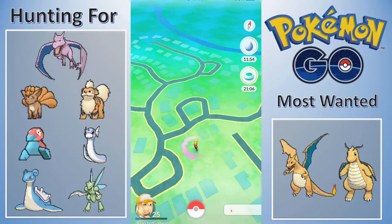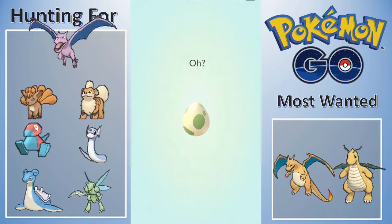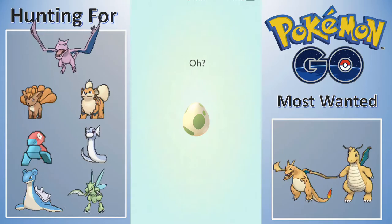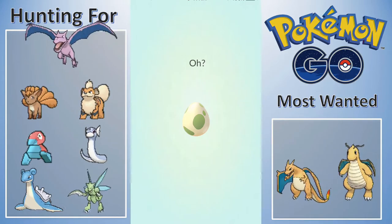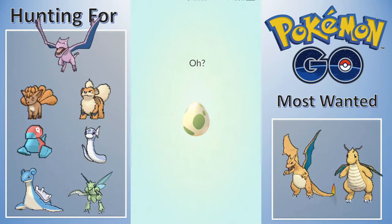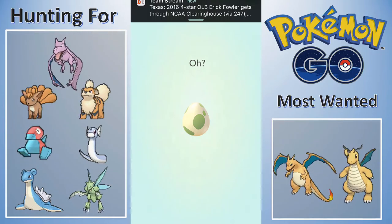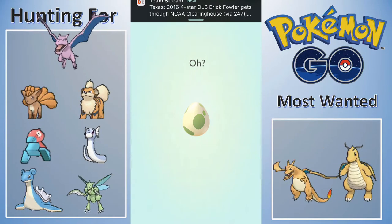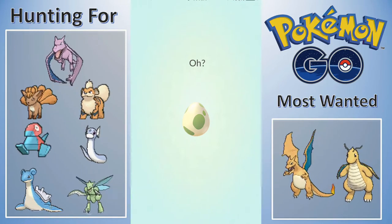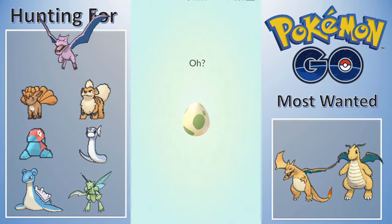Alright guys, so it's raining out here today. I can't really do any real Pokemon hunting - it's pretty heavy rain. If you can hear it, you can probably hear the windshield wipers. So what I'm doing today is just gonna go around and hatch some eggs, get some new eggs, spin some Pokestops, refill my items. I don't really need to refill any items though - I've got about 50 of everything. Just acquire some new items, hopefully get some Ultra Balls, Great Balls.